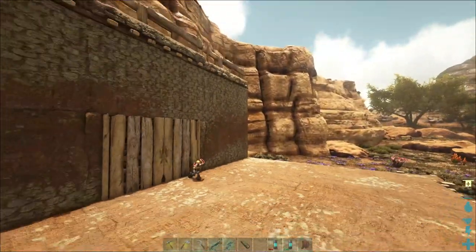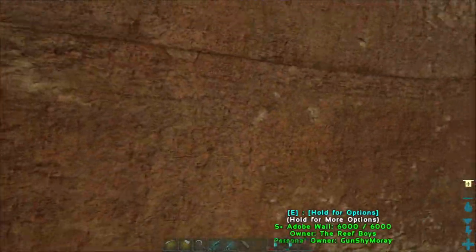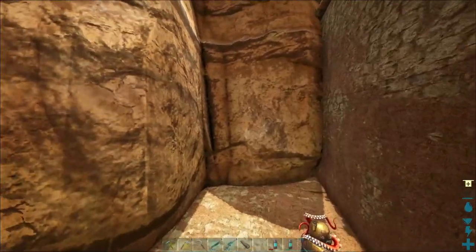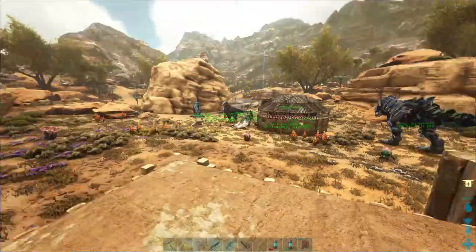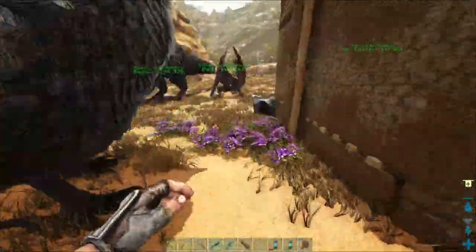I'm thinking about it — I think I want to get the orange color here and not the bricky texture. I want the orange painted in the color of the kibble. But first, I gotta see if I can do something here real quick.